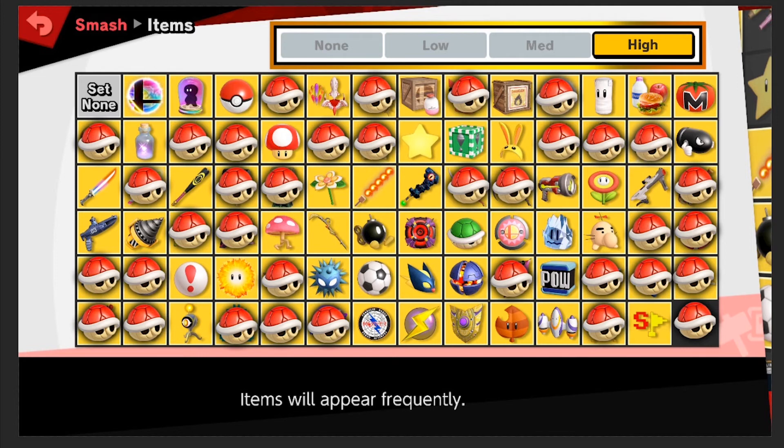The POW block — kind of fun, kind of wonky and quirky. But not super special. It can be an instant KO if you hit someone at high enough percentage, but if it's just around and you accidentally hit it and it shakes the screen — it might be more annoying than it's worth. So I think I am actually going to get rid of it. Sorry POW — not today.